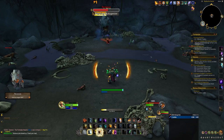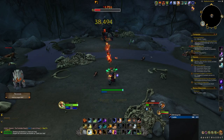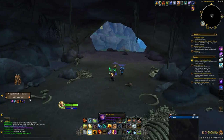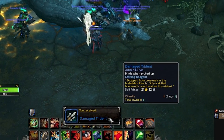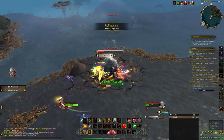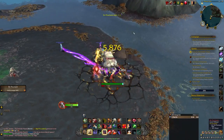Each profession is also able to spawn a rare when they find a certain item. For gathering professions you just gather until you find that resource. For crafting professions you'll need a random drop that you use to craft an item that will spawn the rare. Pay attention to general chat because a lot of people will give a heads up when they are about to spawn these rares.